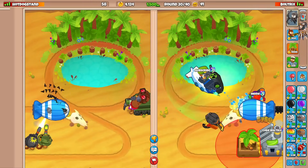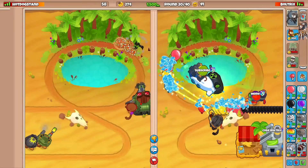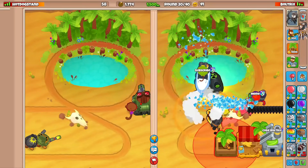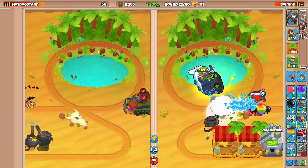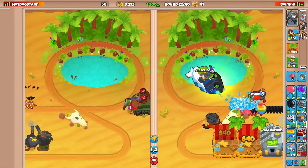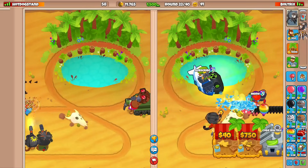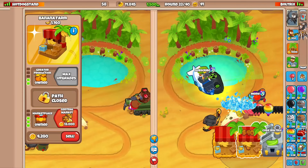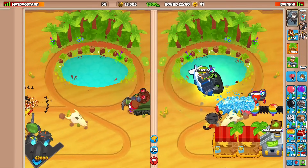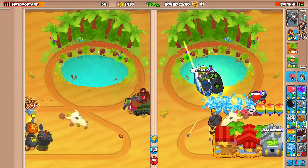Round 20 is here — I'm not going to send him anything, just focusing on our farm game. We should be fine theoretically with our current setup. I was just scared about the fortified ceramics underneath that fortified MOAB whenever he sends it. Should I send him something or just let him be?